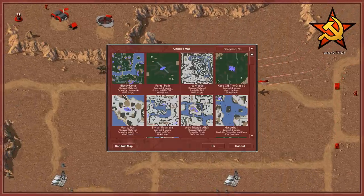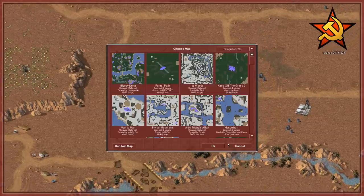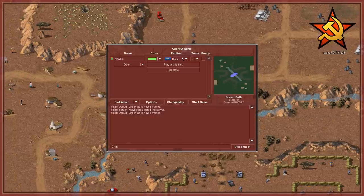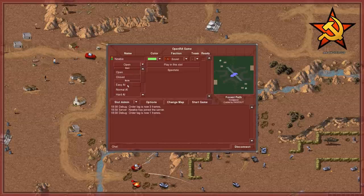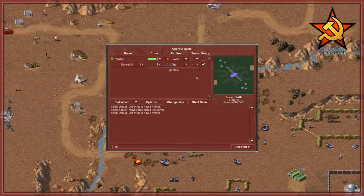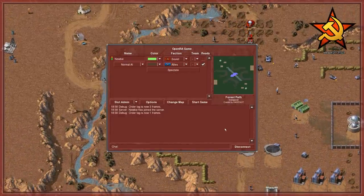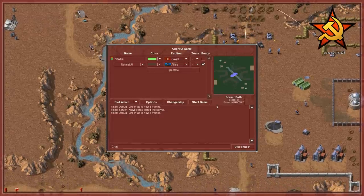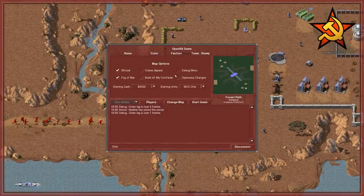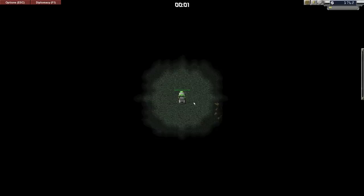So we go to conquest here. Something nice and small - maybe Forest Path. I'm going to pick the Soviets, because why on earth would I not pick the Soviets? We'll go on normal AI for the time being - we might crank that up a little bit later. I've actually noticed that the Dune 2000 AI is significantly more vicious than the AI, at least on normal, in this interpretation of Red Alert.